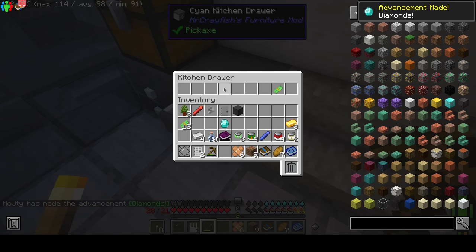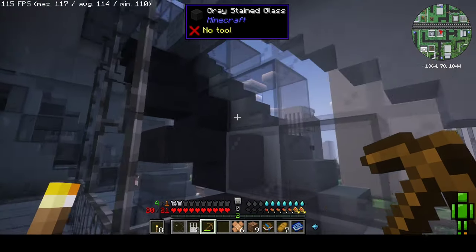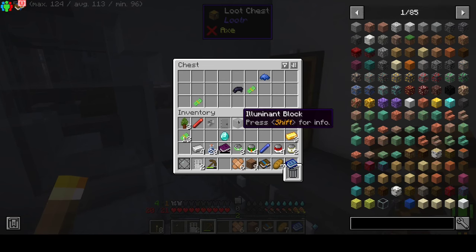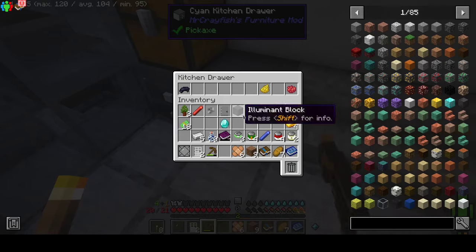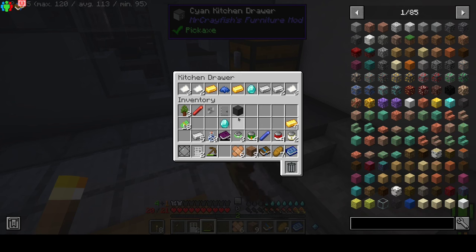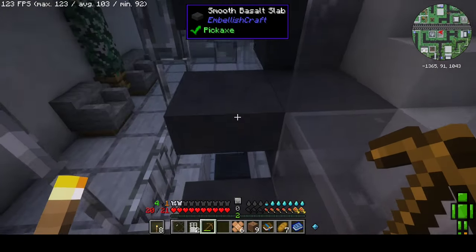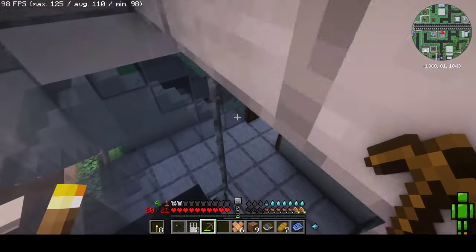Oh, diamond — not sure how useful that will be. Is there more wood in this building? I'm not sure what things are useful for yet. I'm not going through this building because it doesn't... oh. Don't like that sound, especially since I don't have a weapon yet.